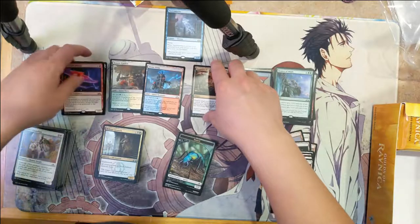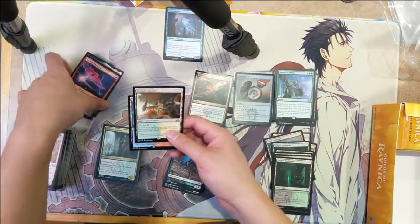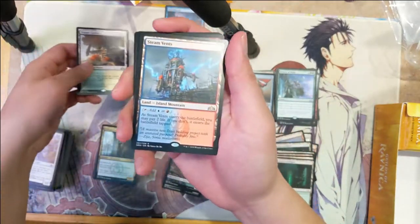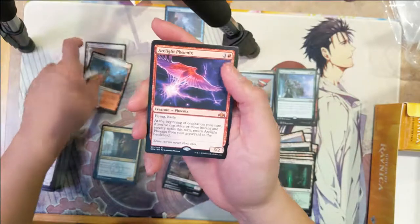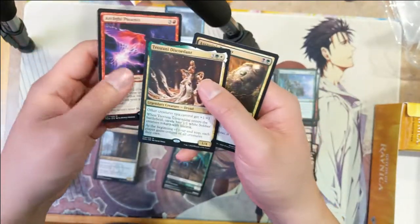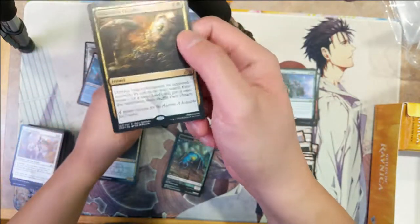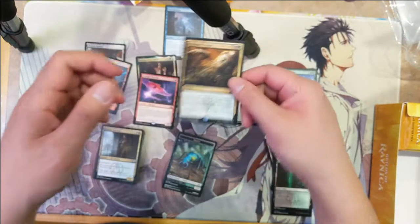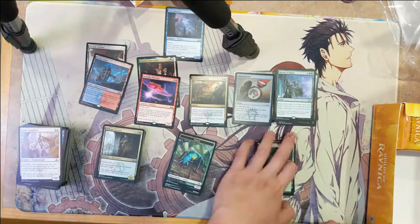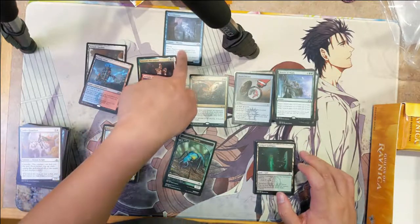Definitely a very good opening. For some quick highlights: we have Temple Garden and Steam Vents for the shock lands. For mythics we have the Arclight Phoenix and then Trostani Discordant, and we also have the Assassin's Trophy. Very, very strong 12 packs. And actually we do have the Narcomoeba as well — I don't think that's a crazy pull but still.